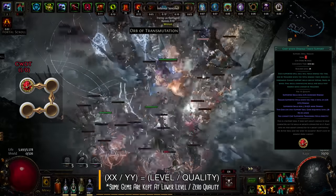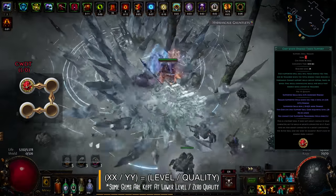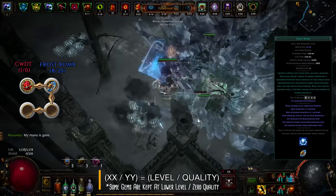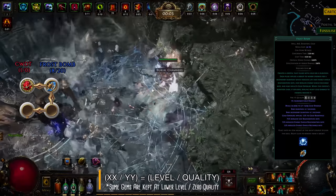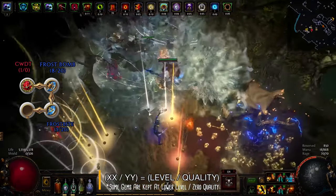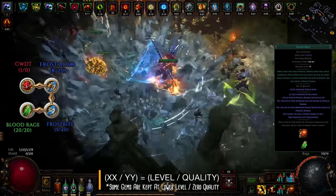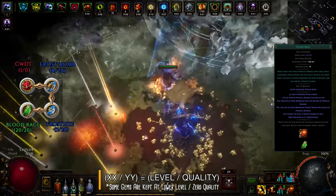Next is a Cast When Damage Taken setup. This trigger gem casts linked active skills after you take a certain amount of damage. Keep the trigger gem at level 1 so it fires as often as possible. Link it with a level 8 Frostbomb, which applies a -25% cold resistance exposure debuff on enemies and reduces their life regen — not only do targets take a lot more damage, but Frostbomb also counters Maven's healing. Then add a level 5 Frostbite Curse to further reduce enemies' cold resistance. Finally, add a manually cast level 20 Blood Rage for increased attack speed; killing an enemy while Blood Rage is up refreshes its duration and has a chance to grant a Frenzy Charge, further increasing damage and attack speed.